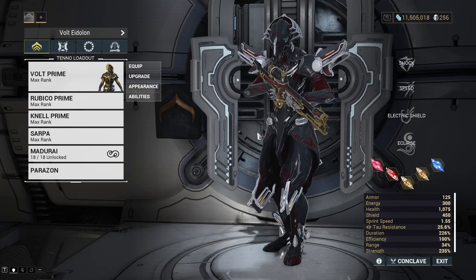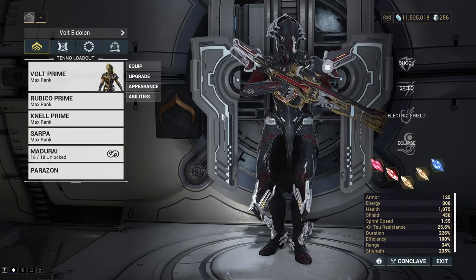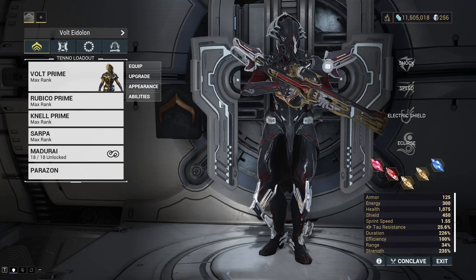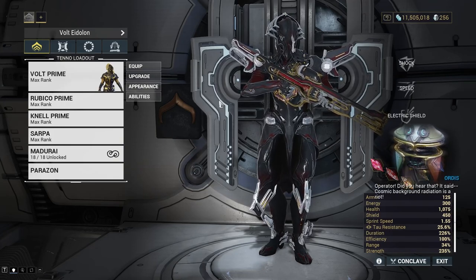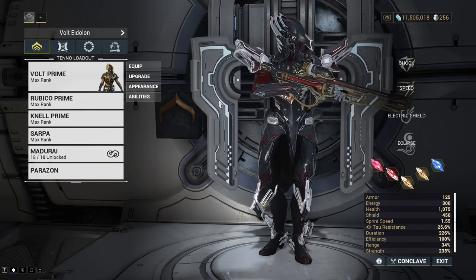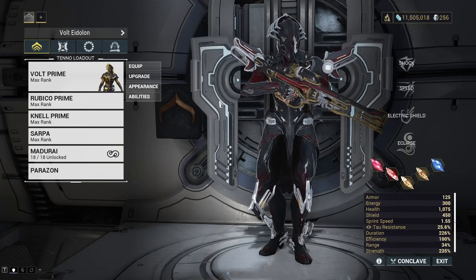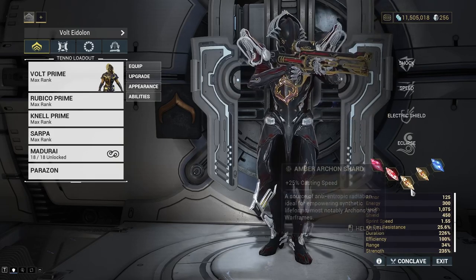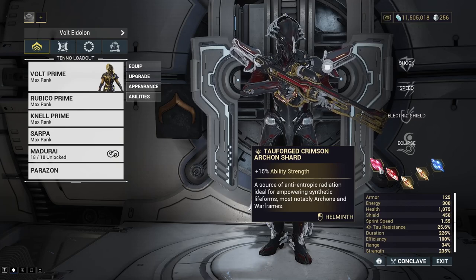I want to run through this build real quick and then we'll get into a commentated run. I'd say this is a budget build, however whilst all the mods are obtainable, there are Umbral mods and an Umbral Forma used on the Volt. If you've been watching the Warframe Done Efficiently playthrough, we did a six-cap with a much cheaper build - that's around episode 12.5. I'm also running Archon Shards on this build, but these are not necessary at all.